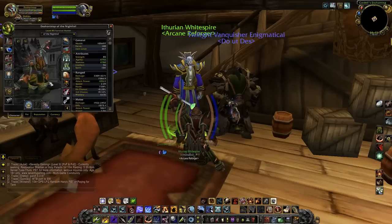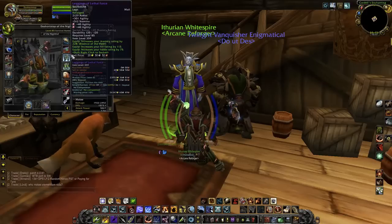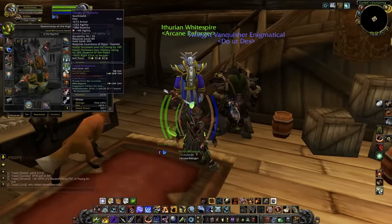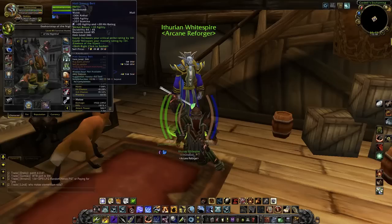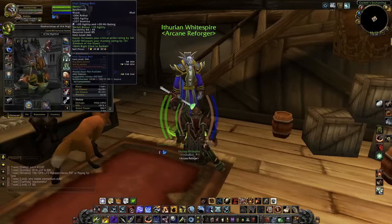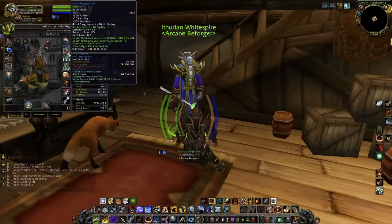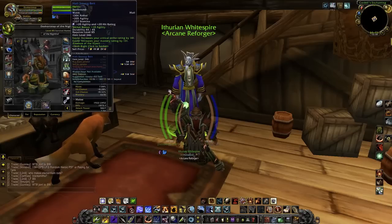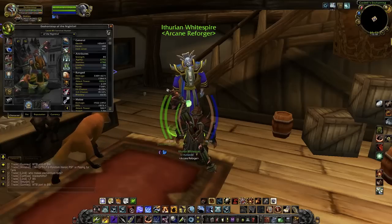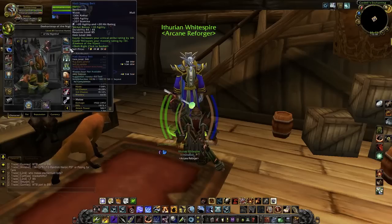I'm also going to talk about gemming. Agility is the single best stat for a survival hunter right now, so you just want to stack agility in your sockets. A case where you wouldn't is what I have here — I'm over the hit cap now, but I invested in a 20 agility and 20 hit rating gem in this belt when I was under the hit cap. For blue dungeon gear, you're going to want to go with uncommon gems since you might not want to invest that much. If you have the budget, go with rare gems for everything, and once you get to epics, put rare gems in all of those.